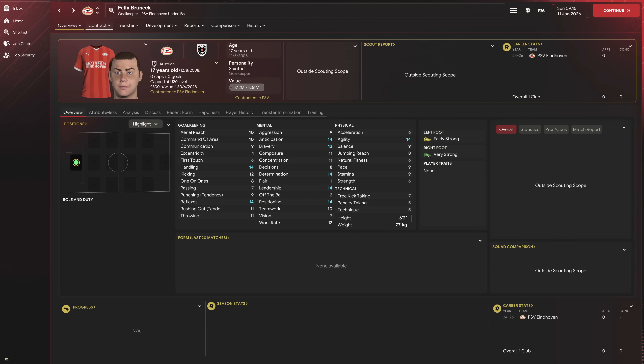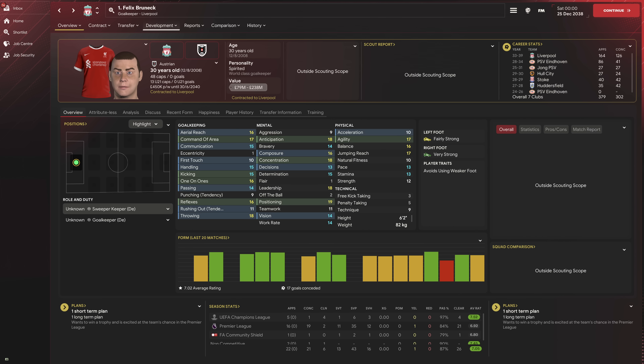Let's look at a specific player. This is Felix — the exact kind of player I'm looking for. Look at that agility, look at those reflexes. Felix went on from being a 17-year-old new gen at PSV to making over 300 Premier League appearances.